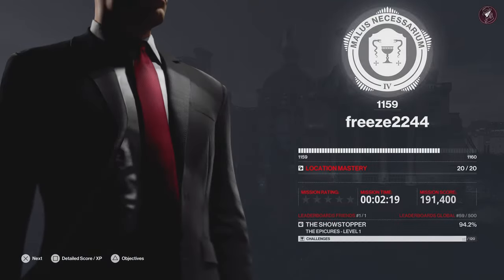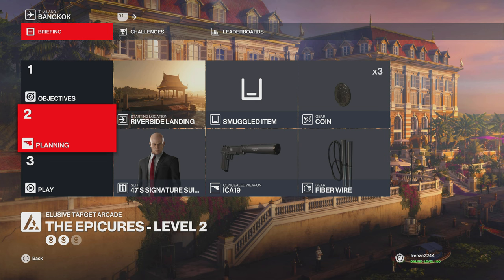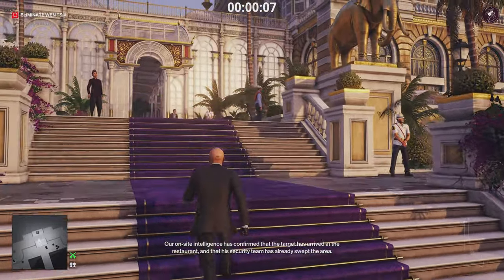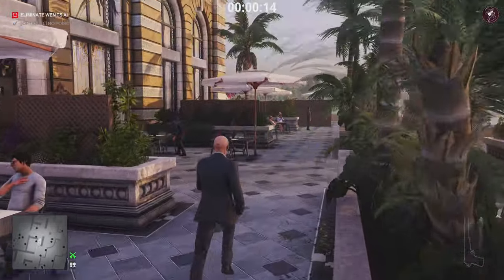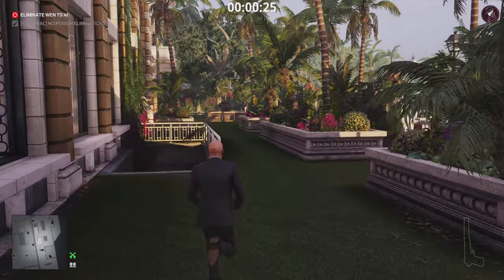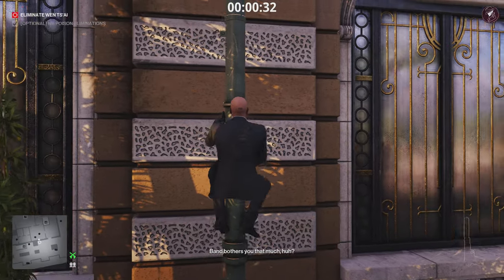Level 2 — we have the Food Critic. The no-poison elimination has come up before in an Elusive Target Arcade contract. Again, default location and default equipment. For this target, we're going to push him over the ledge. Without poison, you're really limited on what you can do because he doesn't go anywhere — that's the problem. You've really got two options: push him over the ledge, or explode him with a propane flask. The propane flask method isn't ideal especially for new players, so I'm going to show you how to push him over the ledge for an accident kill.